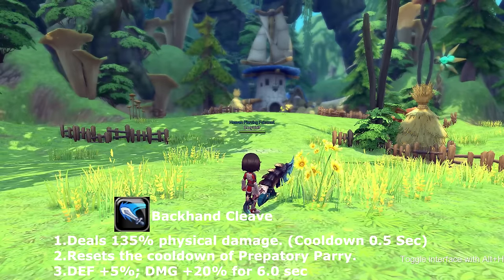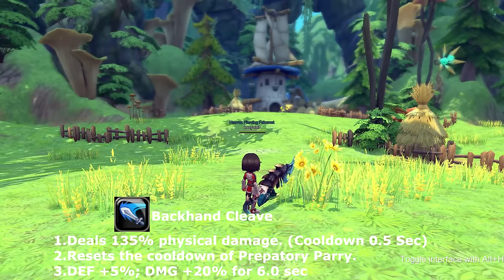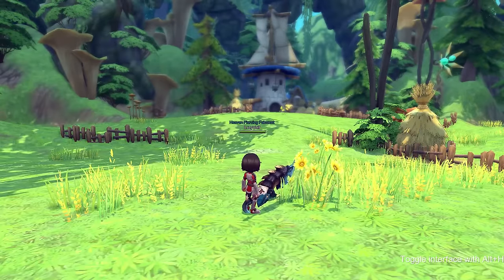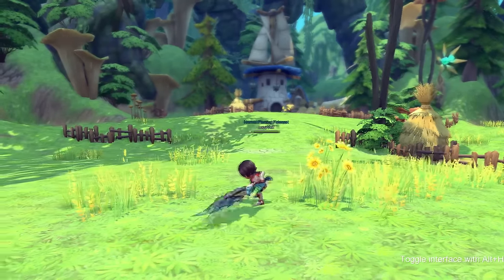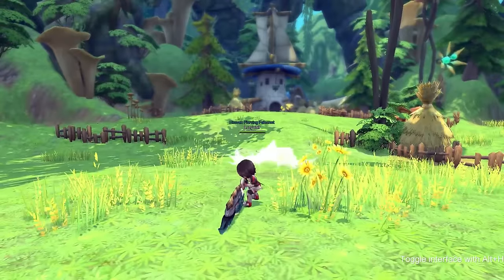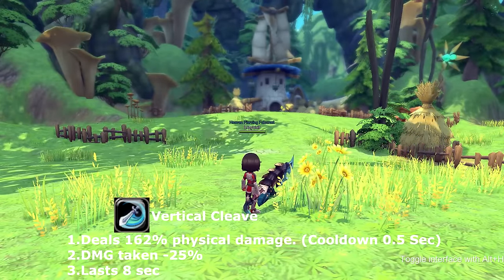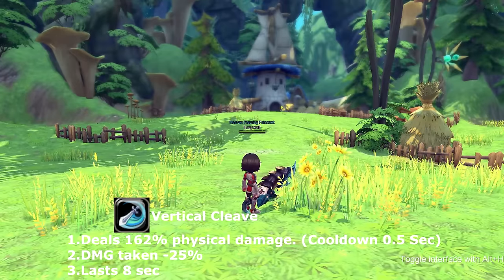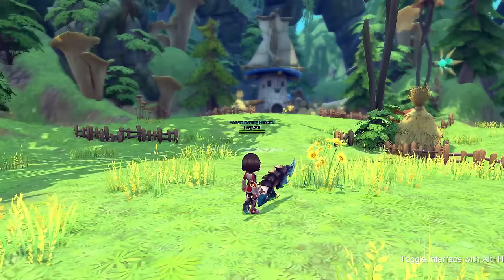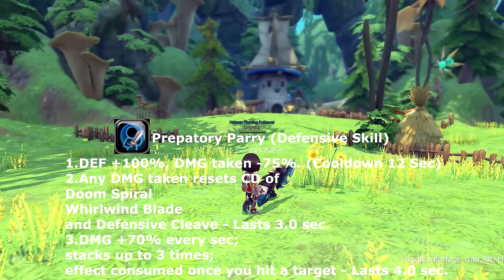Your second attack is called backhand carve. Backhand carve resets the cooldown for predatory parry and also gives a buff of plus 5% defense and 20 damage for six seconds. Your third attack is called vertical carve, which adds damage taken by 25% for eight seconds.